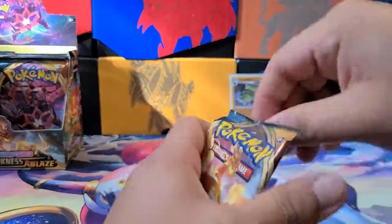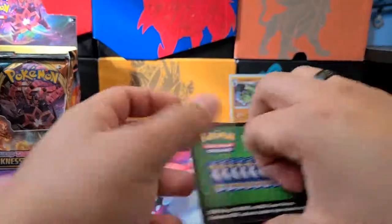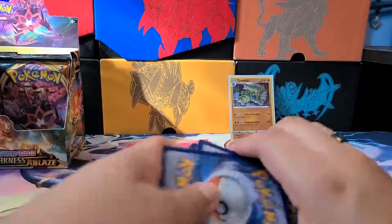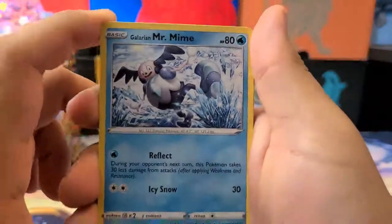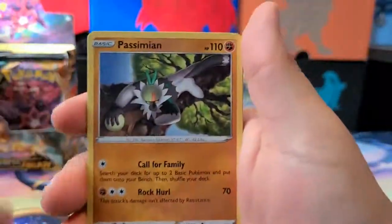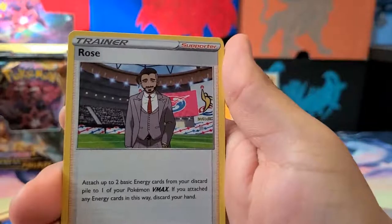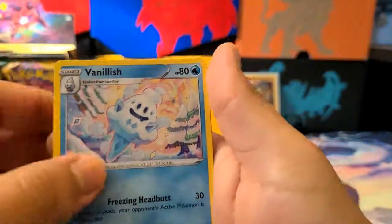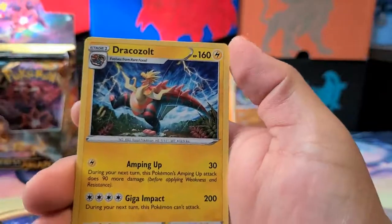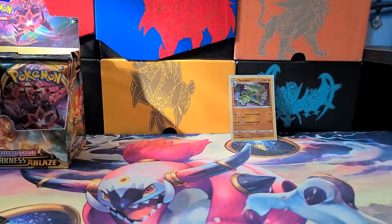Next pack — how is everyone doing in these times of weirdness? We got a Galarian Mr. Mime, Electrike, Deino, Passimian, Bunnelby, Corvisquire. Rose: attach two basic energy cards from your discard pile to one of your Pokémon VMAX — if you attach any energy this way, discard your hand. Vanillish, Combusken, and a Dracozolt as our Rare. We're getting a ton of fossil Pokémon in this set — I think three or four.